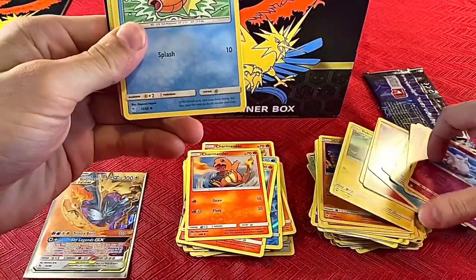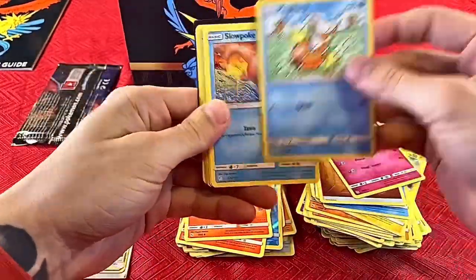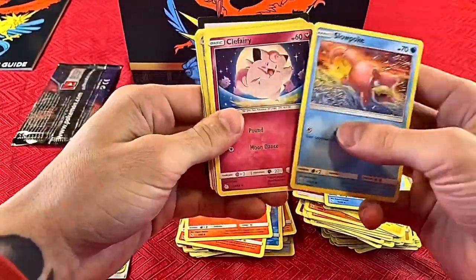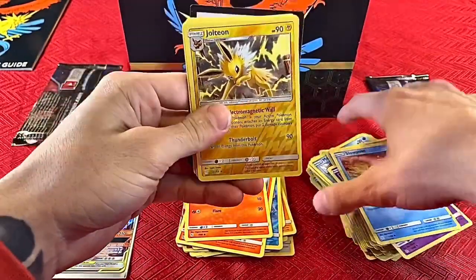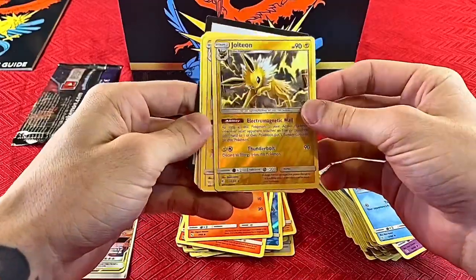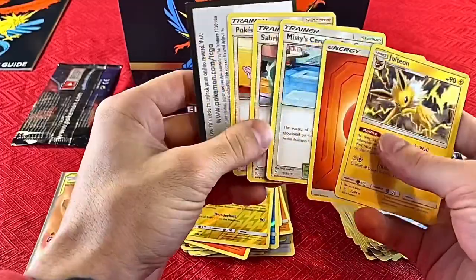Pack seven, starting with Charmander: Magikarp, Slowpoke, Clefairy, Koffing — and a nice Jolteon, shiny Jolteon again — energy, and then some trainer cards.